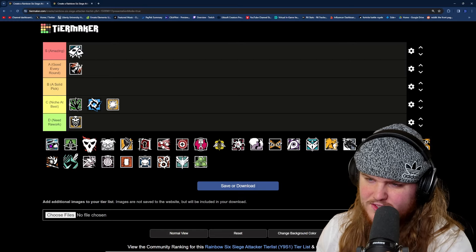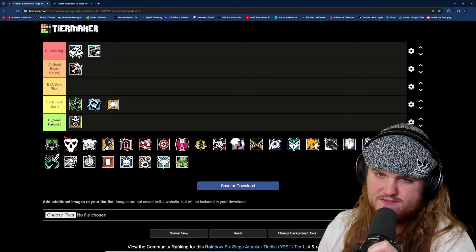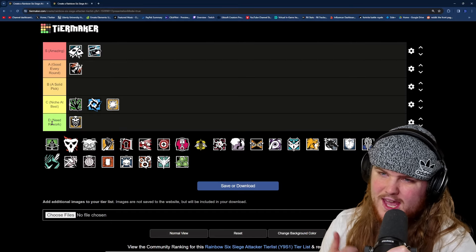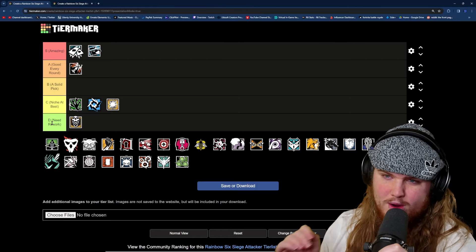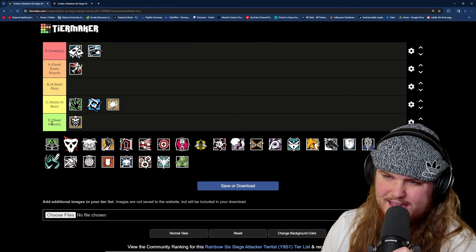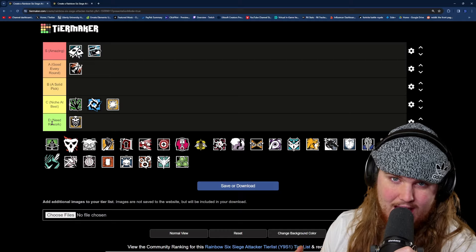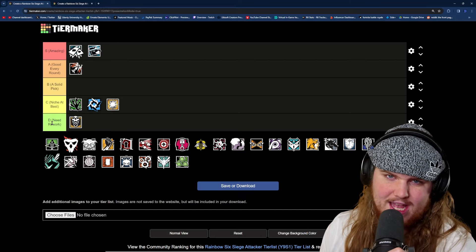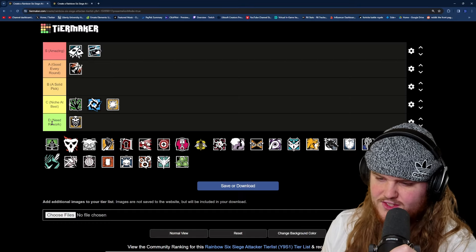After Brava, we have Buck, and I think Buck is going to be the second operator to make it into S tier. He is by far the best vertical play operator in the game right now. His weapon is really strong; he has access to a Gon Six and flash bangs. His underbarrel shotgun is extremely useful for playing vertically — he can make vert holes from range similar to Ram, but without having to open an entire floor. He can just open small individual holes he plans on peeking through, which is a lot more convenient. Buck is definitely worthy of S tier.